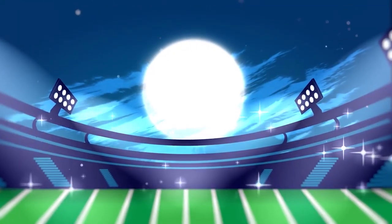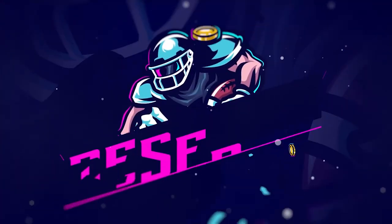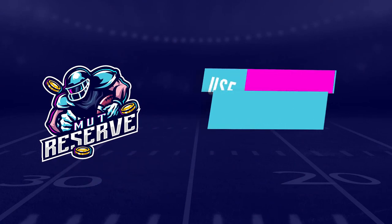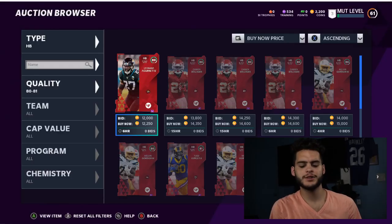If you guys are looking for super cheap and reliable coins, look no further than my sponsor mutreserve.com. They're awesome to work with, they got 24/7 support. Don't waste your money on packs — hit up the sponsor and use code poodle at checkout for 15% off your entire order.